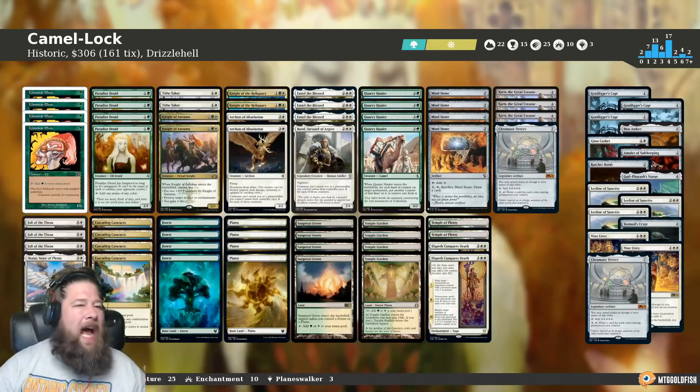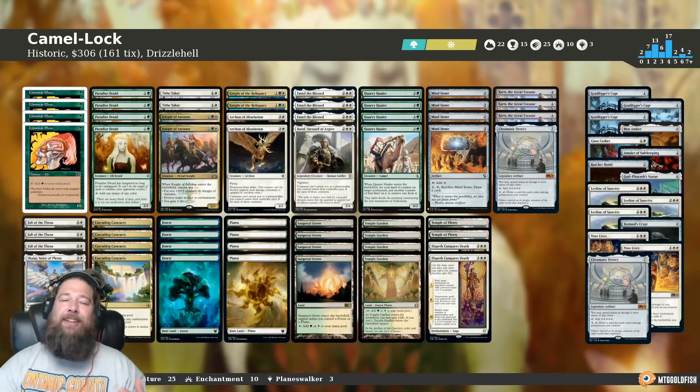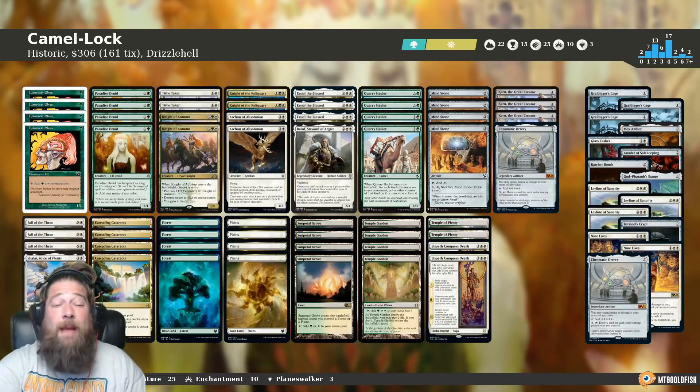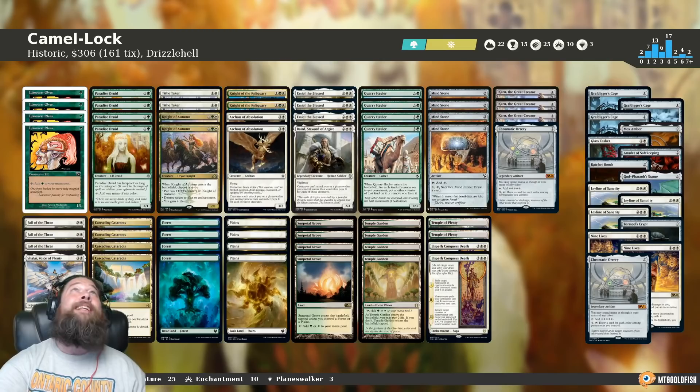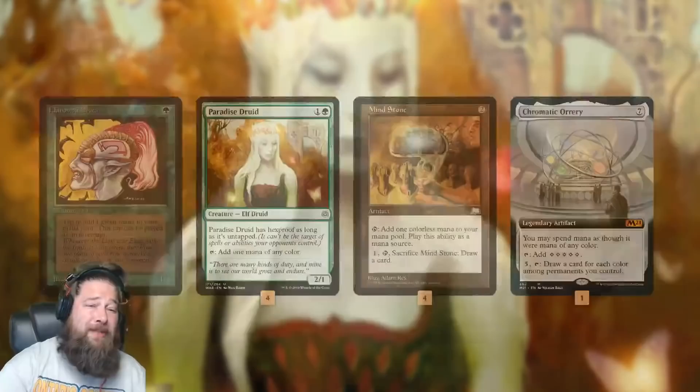Camel Lock of all things — how are you Camel Locking someone in Magic? Well, that's what we're going to find out on today's Instant Deck Tech. This deck looks just absolutely really funny and really cute, and who knows, maybe it could even be good. Thanks so much to Drizzle Hell for sending in this ridiculously sweet historic deck. Let's talk Camel Lock for historic.